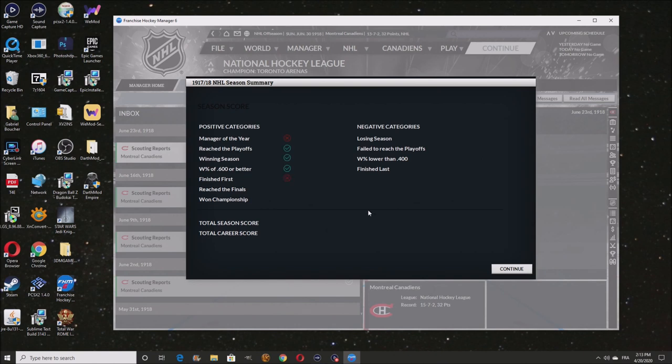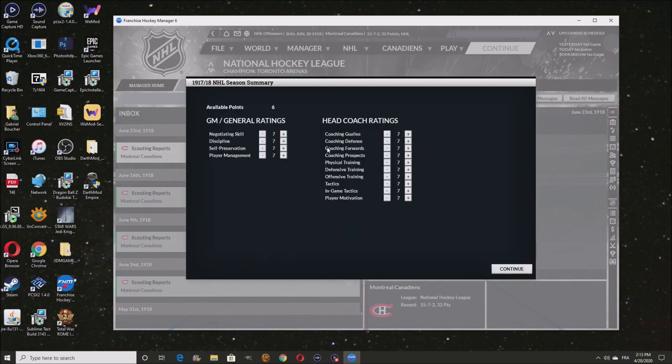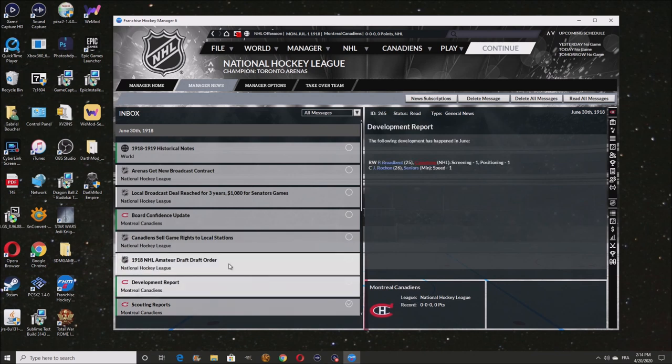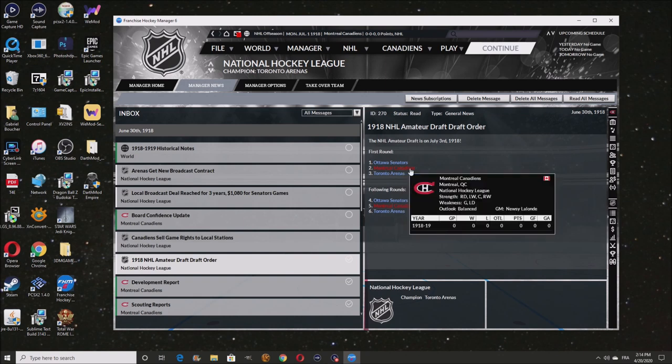We're in May now, about to enter June. As soon as we go into the first of July, that's the start of the next year where I can change everything. I'm going to get points depending on what I did this season — I did reach the playoffs and had a winning season. They gave me 30 points but I've got 6 available points to spend on my ratings, both head coach and GM ratings.